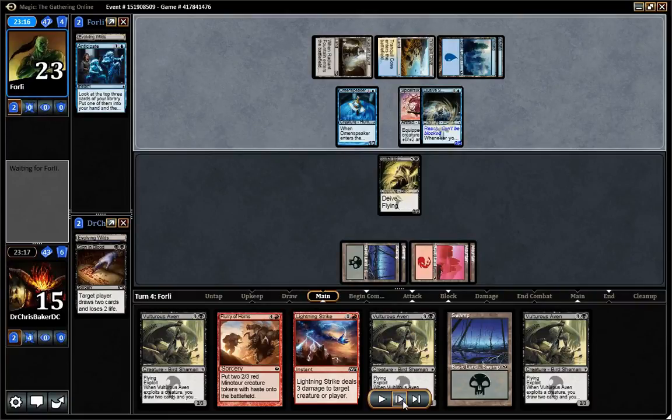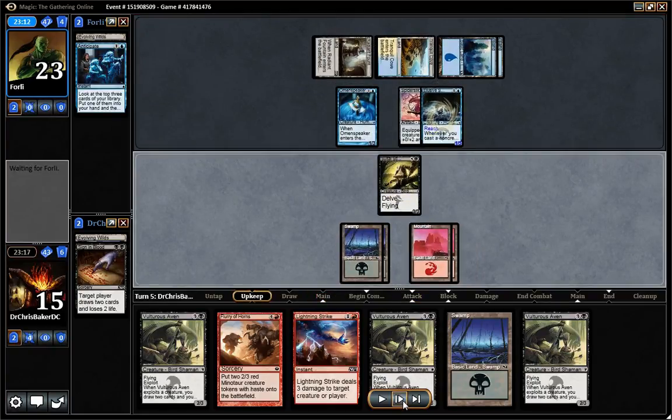Where you have a four-card combo — in case you guys haven't seen this before — you have Elusive Spellfist, which basically becomes unblockable and adds one point of power for every spell you cast. Zephyr Scribe targeted with Retraction Helix will tap and bounce the Silkwrap Net. You replay the Silkwrap Net, untap Zephyr Scribe, and that creates an infinite loop of casting spells. Elusive Spellfist gets infinitely large power and can't be blocked.